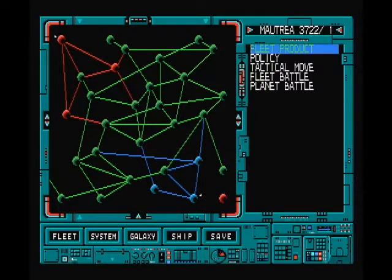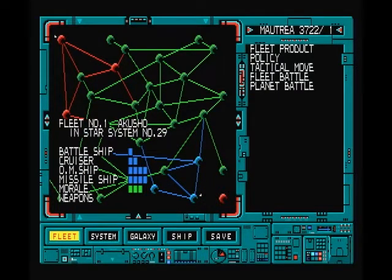At the bottom of the screen you can see five options: fleet, system, galaxy, ship, and save. These are the five information options which you can access through the function keys. Press F1 for fleet information, F2 for system information and so on. Let's start with that - let's take a look at our fleet. Press F1 and as you can see our fleet is named Akusha. If I press the spacebar it'll show me exactly what this fleet is made up of.